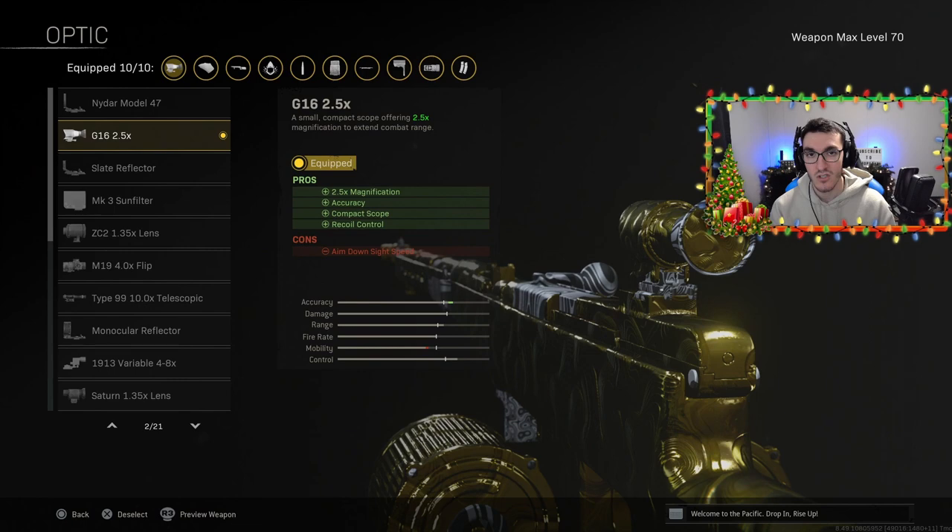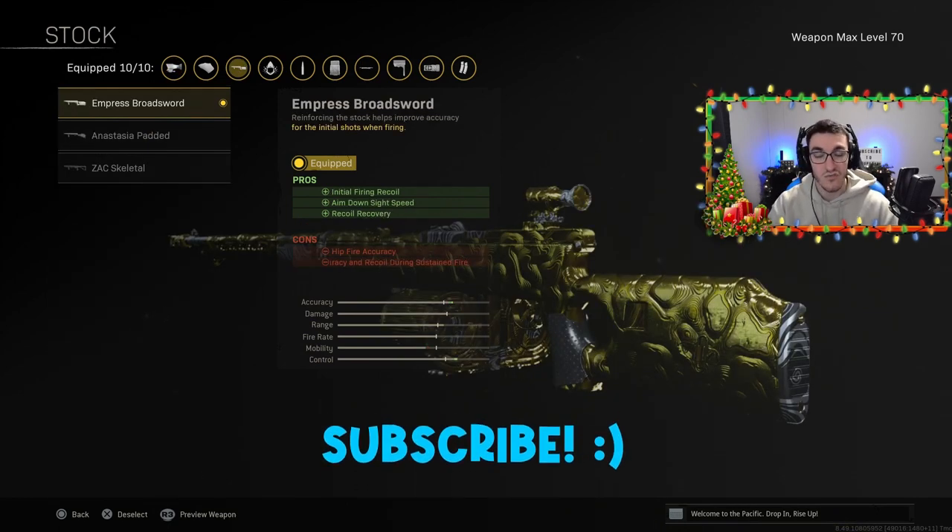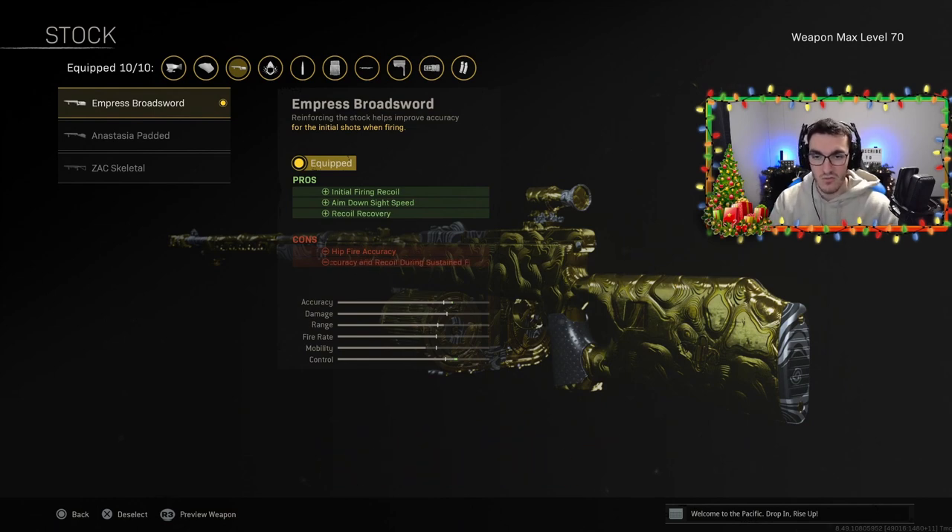For the optic, this is 100% personal preference. I personally like the G16 2.5x — it's the most similar to the 3x scope we've had in previous Call of Duty titles like Cold War and Modern Warfare, and it also improves accuracy and recoil control. For the stock, I've got the Empress Broadsword for better initial firing recoil, so when you first start shooting the weapon you'll have the best possible recoil. It also improves aim-down-sight speed and recoil recovery.